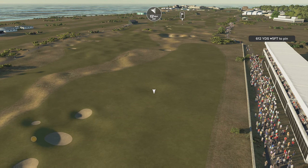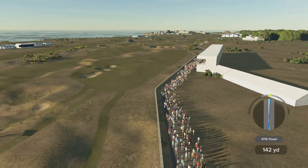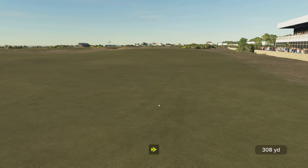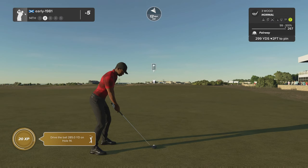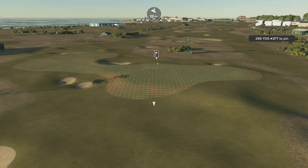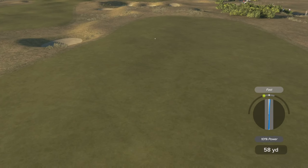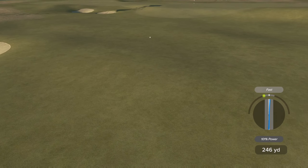612 yards — longest hole on the course, into the wind. I don't think we'll be reaching this in two. Let's check Tiger's live stats with driver off the deck — I think it's going to be a three-shot par five. Yeah, we're not going to reach it. Let's hit driver — it's not the worst stats, we may get up to the front of the green. Big fast, I've fortunately pushed my swing line right but I don't think it's going to get there. Probably going to run all the way off this little slope.